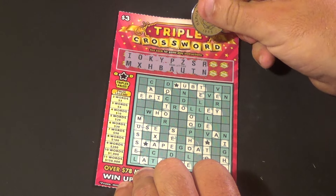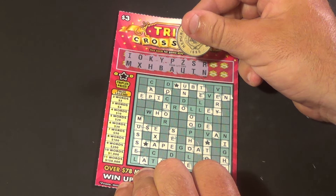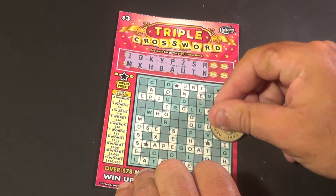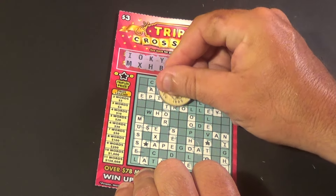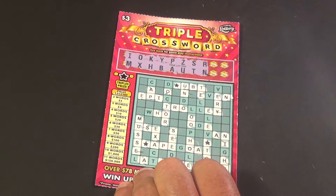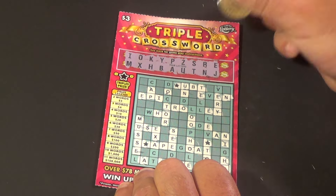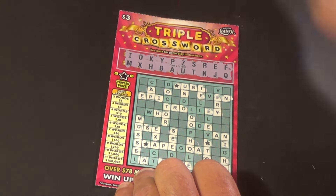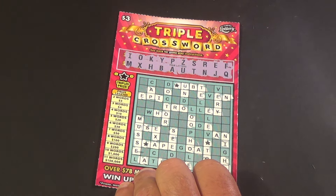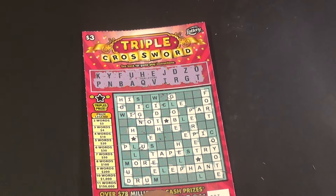We have six letters left. R and N — we have an N there, there's an R, we have an N, and there's another N and an R, and another couple more R's. And surprisingly, we do not get any more words. E and J — that's going to do nothing. F and Q — what a way to lose on a ticket there. And we have one win for $3.